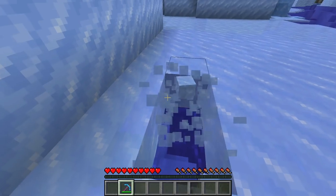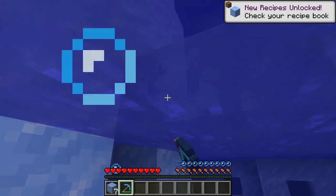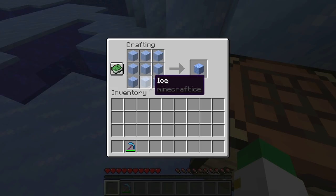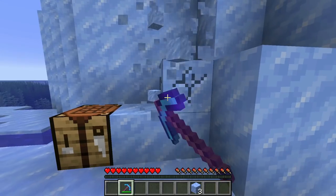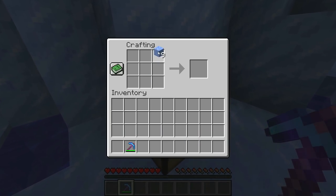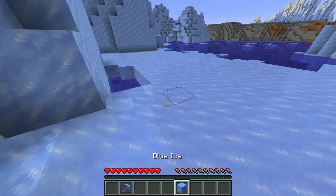All you need to do is break some standard ice just like this — the type that when broken also turns into water. Once we have nine pieces of normal ice and put it in the crafting grid, that gives us one piece of packed ice. And if we have nine pieces of packed ice — which you can mine in iceberg biomes and ice spikes, or get by packing standard ice — and put that into the crafting grid, nine pieces of that will give us blue ice.